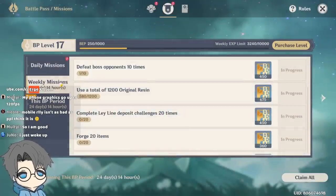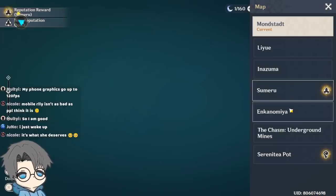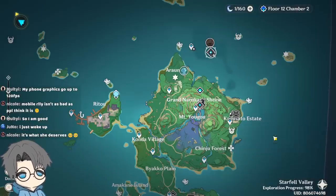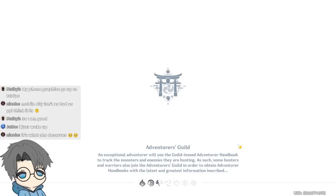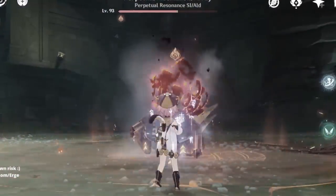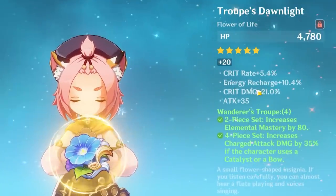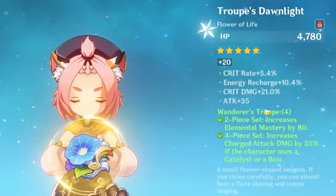I want to go straight to probably not Scaramouche boss — I think we could just go to Robot Cube. So last time I dealt like a little over 100k, pretty sure it was not 120k though — if I remember correctly it was like 110k or something. Alright, the build: we're rocking a four-piece Wanderer's Troupe, and I think this is one of the new pieces I just leveled up yesterday.